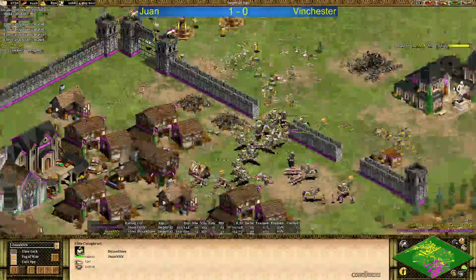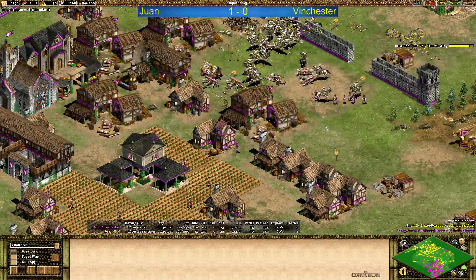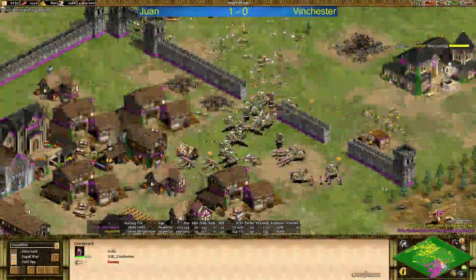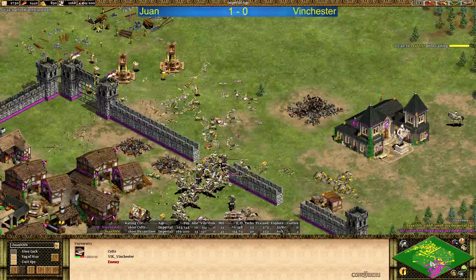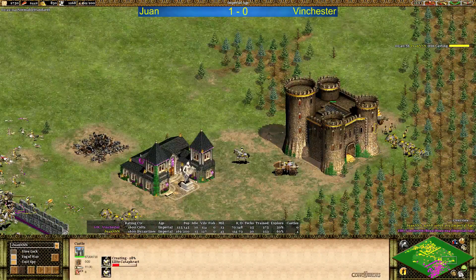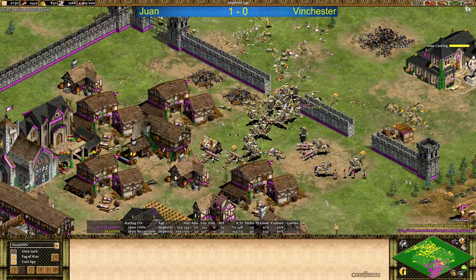Look at this — Juan taking game two! A very nice combination of elite cat effects and monks here, with the monks probably key to both healing and converting those heavy scorpions. Winchester just couldn't get the numbers up and had to call it. Very nice for Juan, very strong game. See you in game number three — GG!